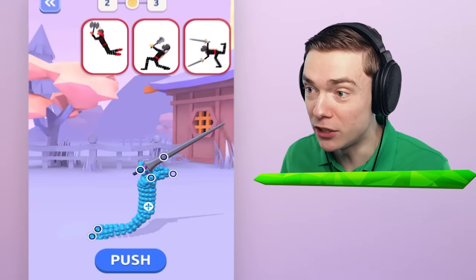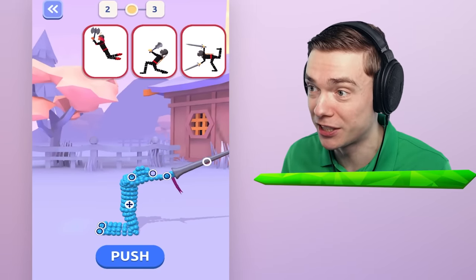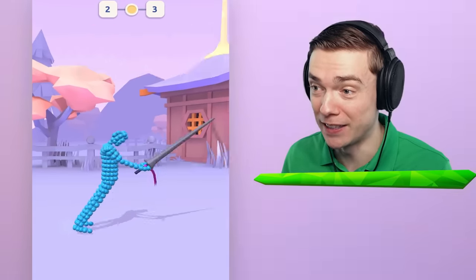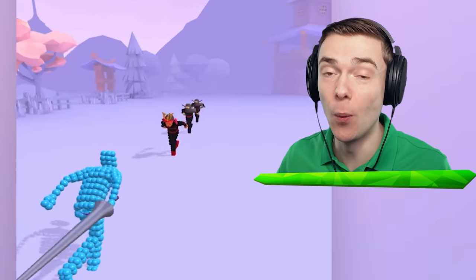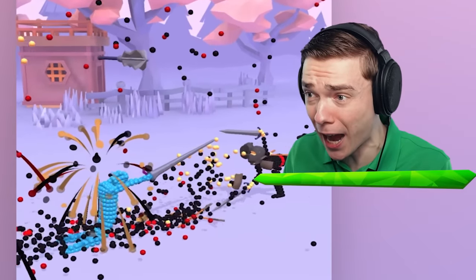Ooh, that looks nice! Alright, let's go all the way down, and then to the back, and angle my arms like this! This is gonna be a very tough fight to angle for, but in this video we're gonna defeat everybody and unlock all the new weapons! Watch out! Oh, I got him!